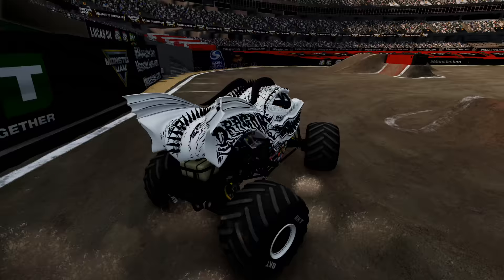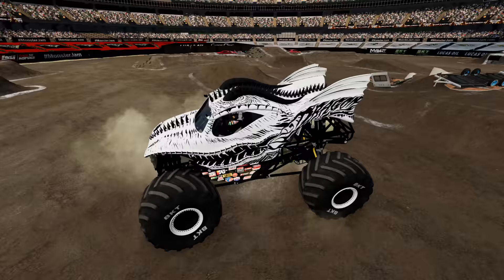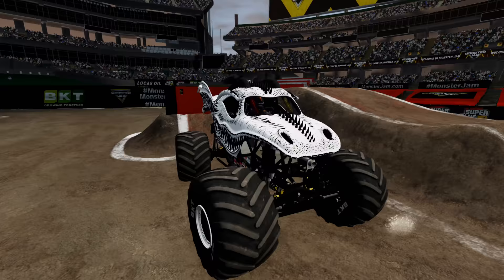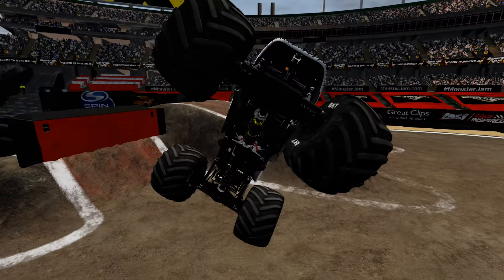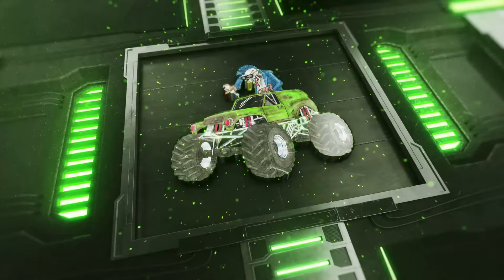He's looking for his next trick. Dragon getting in some donuts. The freestyle clock is running out — let's see what he finishes up with. He's going for a backwards backflip — yes, and he gets the landing! What a run for Dragon.